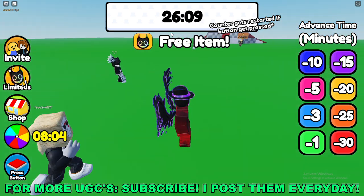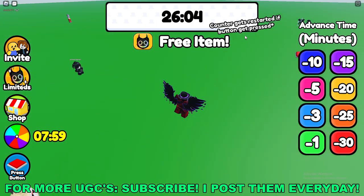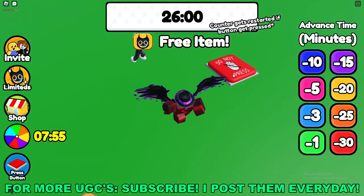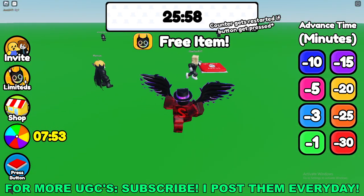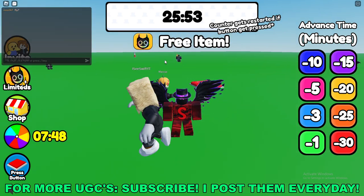To get the wins, you need the timer at the top of your screen to count down without the button being pressed. You need everyone to not press the button for the full 30 minutes — you can see the button right there. If anyone presses it, the timer resets.